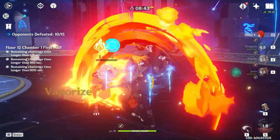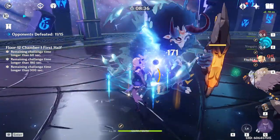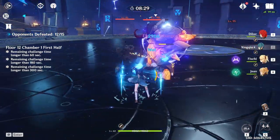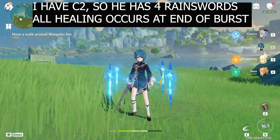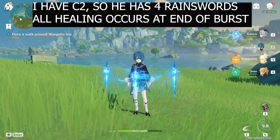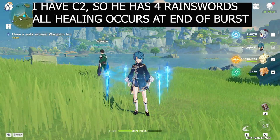You will typically cast his burst and then switch to your main carry that can proc elemental reactions or just deal more raw damage than Xingqiu can himself. In order to get the maximum amount of damage from his burst, it is essential to use a character whose attack animation does not exceed 1 second, and to continuously attack for the 15 seconds it is up. Upon casting his burst, the maximum number of rain swords will be applied, and these will remain throughout the duration of his burst, meaning his burst provides as much or more damage mitigation than his skill. Because these do not break while his burst is up, all healing will occur when the cooldown ends.